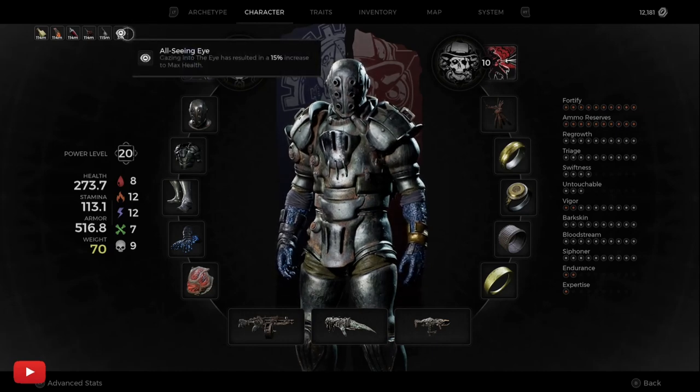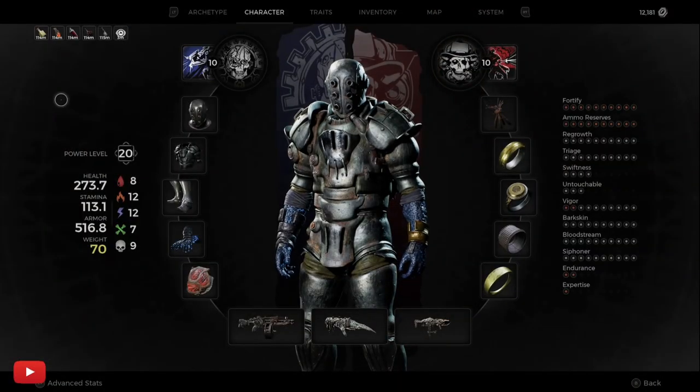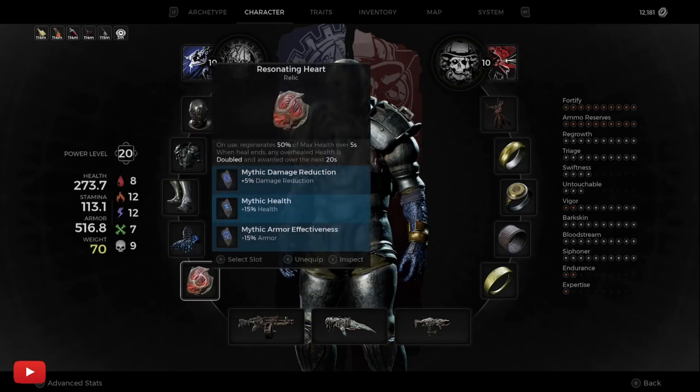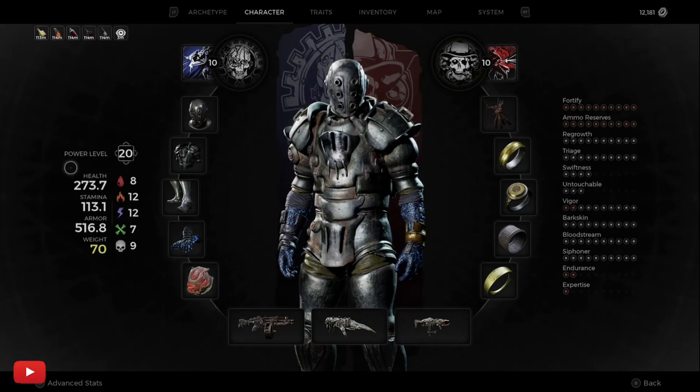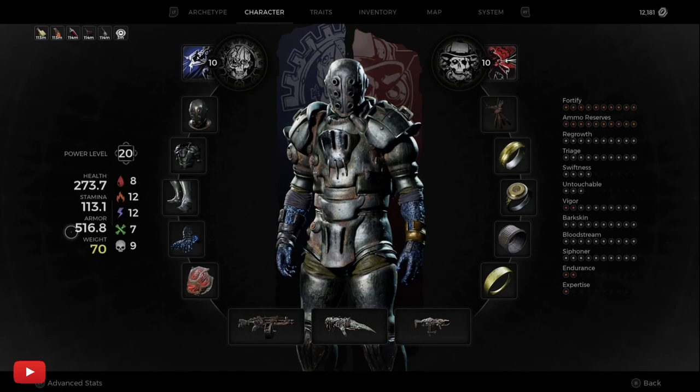So I've got a buff which gives me increases to my max ELF by 15%, so now I'm on 273 — it's ridiculous. And as you can see I've got mythic armor, mythic ELF, mythic damage reduction — I'm just set up as a tank. So if you found this interesting and helpful, subscribe, comment, thanks, peace.